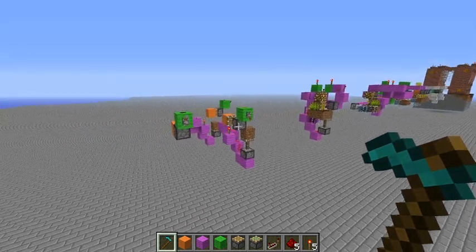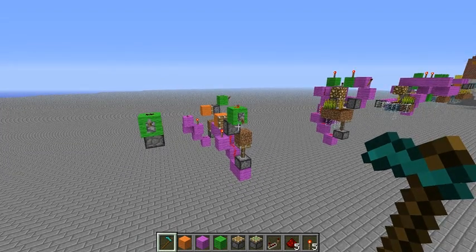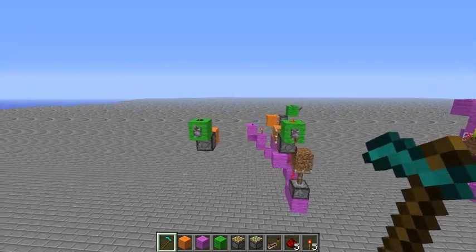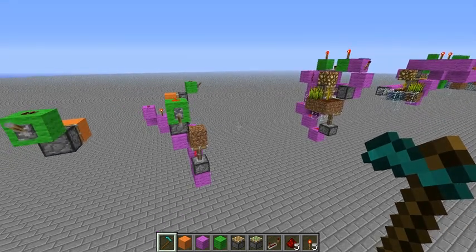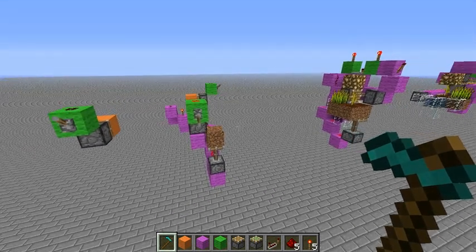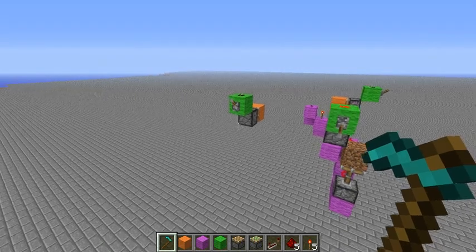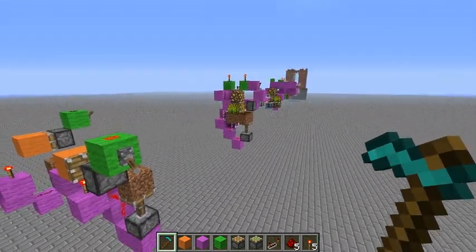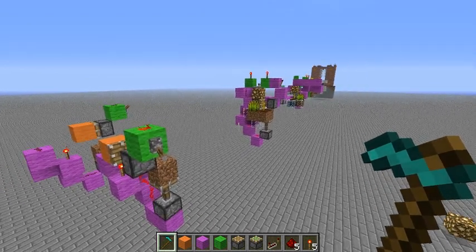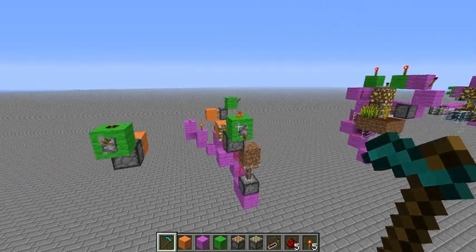Hey guys, Captain Walnut here again with another tutorial — or not really a tutorial but an explanation. It's come to my attention that a lot of you out there don't know how to make a fully automatic melon and pumpkin farm. I mean that after you build this thing you never have to touch it again — it will continuously deliver melons and pumpkins to you. To my knowledge, it's the only food source that doesn't require any user interaction whatsoever. So I'm just going to jump right into the explanation.